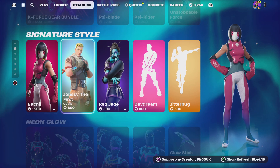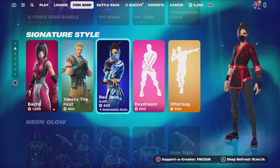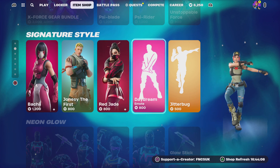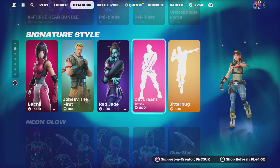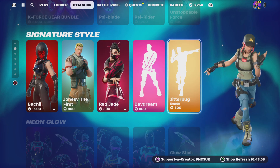You've got Jonesy the First for 800 V-Bucks. Red Jade is 800 with several selectable styles. You've got Daydream for 800, and you've got Jitterbug for 800.